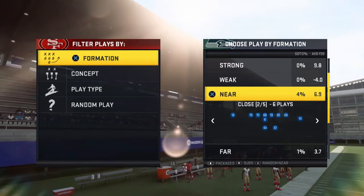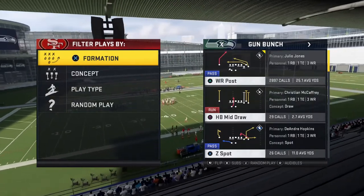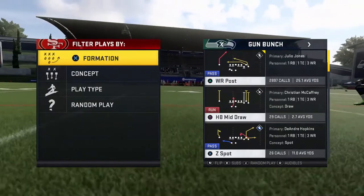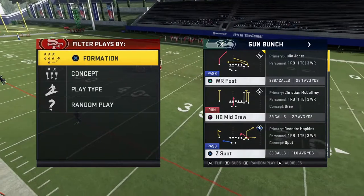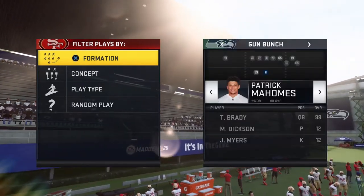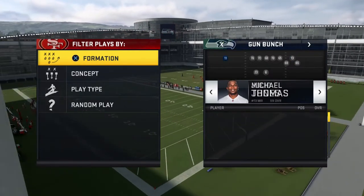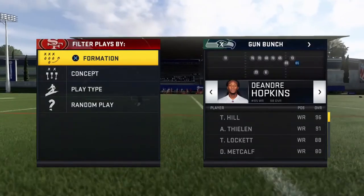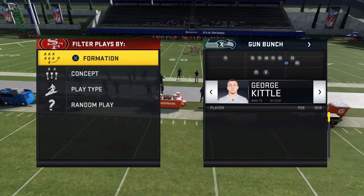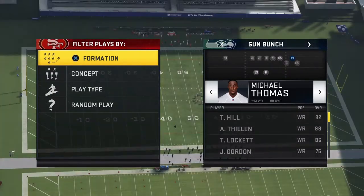Now for Gun Bunch, there's also a special personnel I'd recommend. If you want to invest in a tight end with abilities, that works for Gun Bunch too. But I'd invest in two wide receivers or one running back — one quarterback and two wide receivers, or one QB, one receiver, and one running back. You want a Slot Apprentice with Post Flag Elite if possible in this slot spot, and a quick receiver with Streak Specialist and Cross Specialist in the other spot. The most important receiver needs Post Flag Elite and Slot Apprentice.